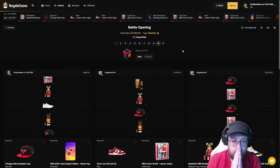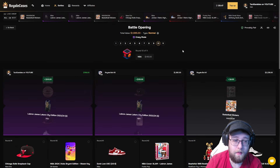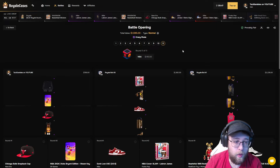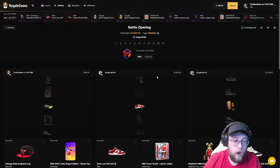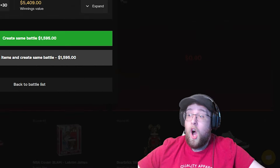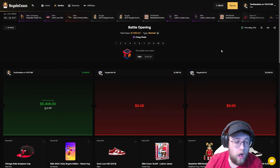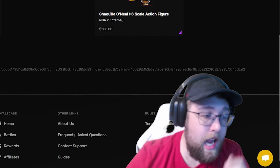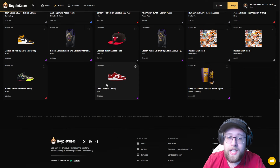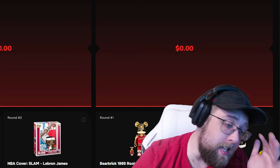Two cases left. If I pull a red, I'm kind of nervous. Last case — just miss and we win. He pulled a purple. Wait — we still got the win. Holy crap, $5,400 win for a $1,500 all-in battle. Look at the last case: $300, $200, $500, $1,000 extra from the last case. That is one of my biggest wins on Royale Cases.